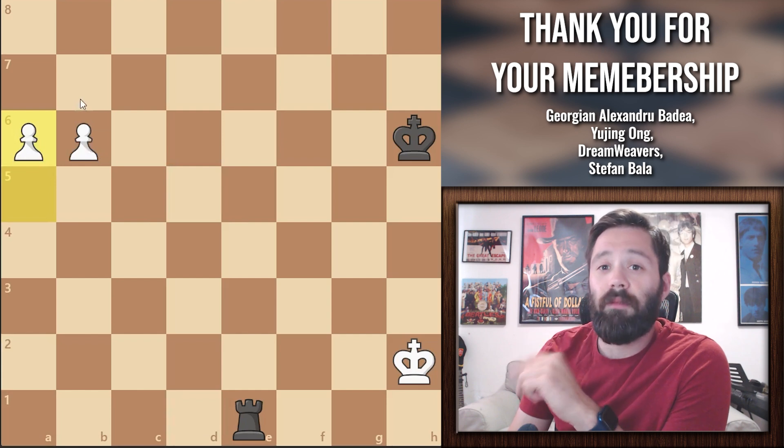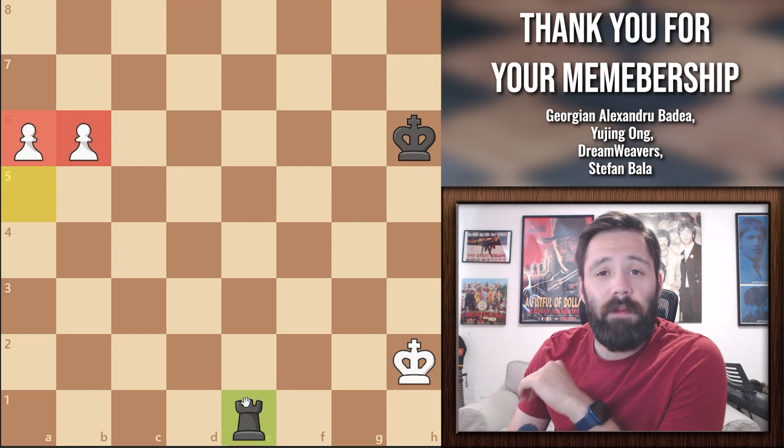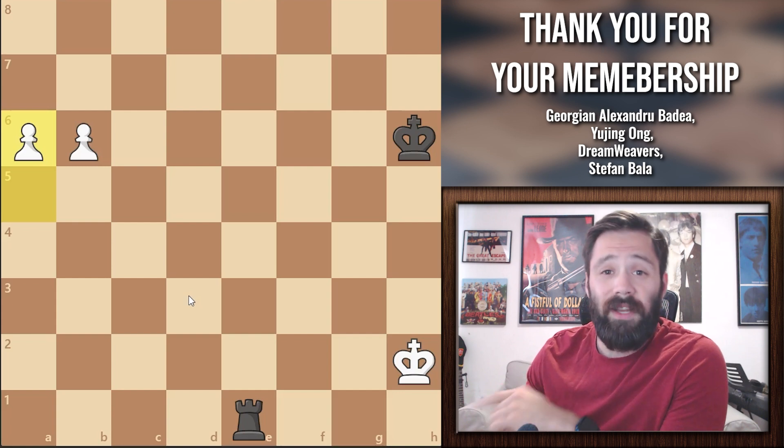You're going to need to remember this golden rule: two connected pawns on the 6th rank will always, always be better than the rook. Here, black's rook is not going to be able to stop the pawns from promoting, no matter what he tries to do.